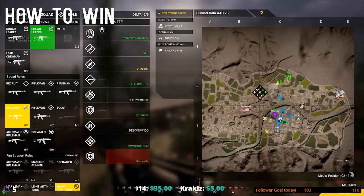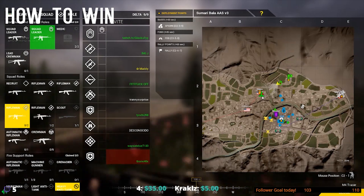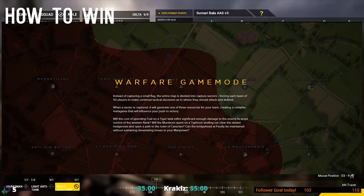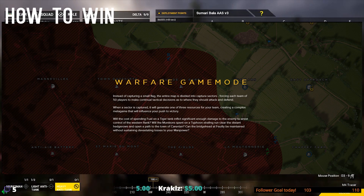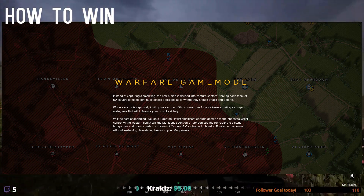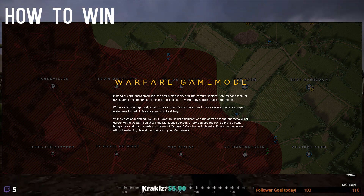In Invasion, you can lose tickets even if you're defending. Hell Let Loose has different ways to win, and there is only one game mode. You try to drain manpower, or you can push the enemy back to their base and capture two out of the three zones around their base to win.